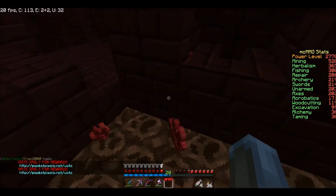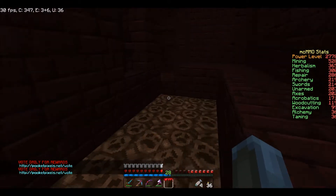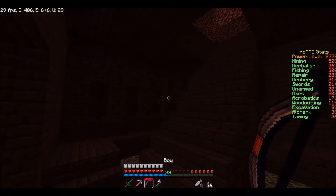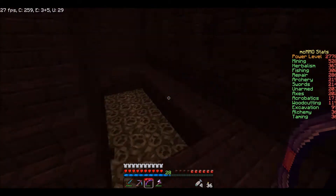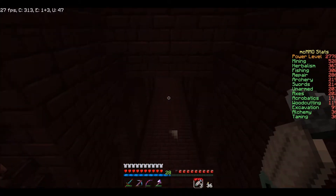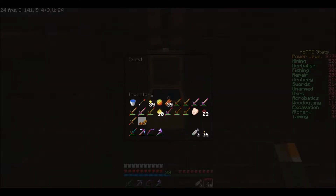We also go down — it looks like up doesn't even lead anywhere. Oh, the up definitely leads somewhere. We go down first, around the back. I'm running out of food — I'm going to have to start eating rotten flesh soon. We go left first — gold horse armor. Then I'll mark this so I know I went that way.